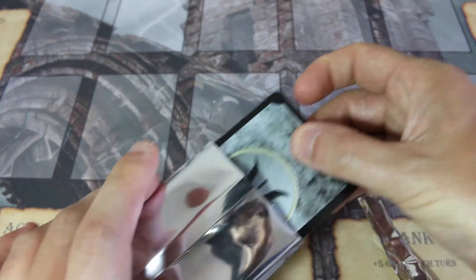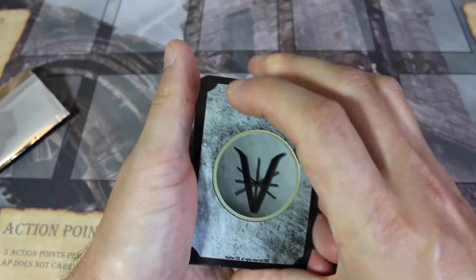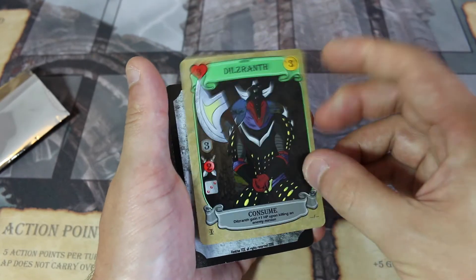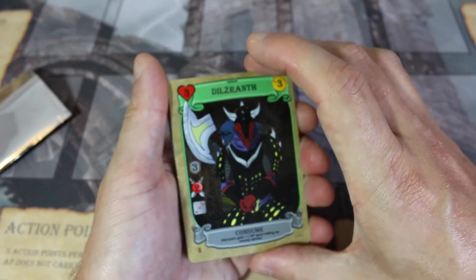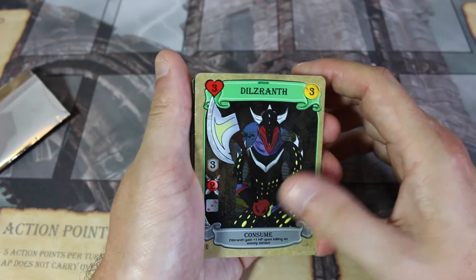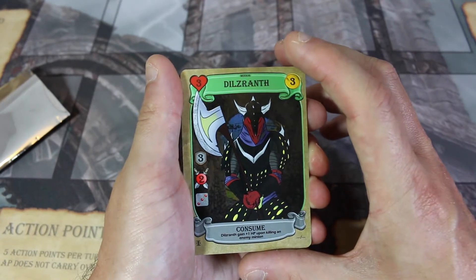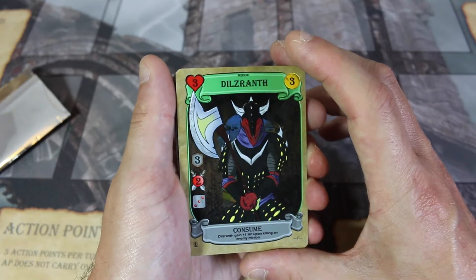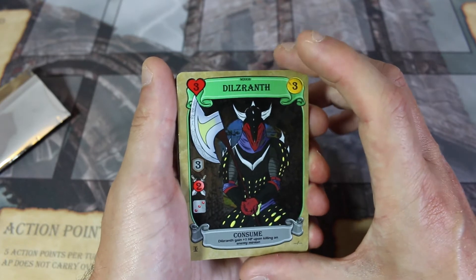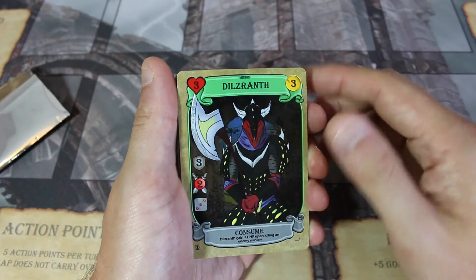I'm going to go backwards in this one, just because most of these cards will be new to you guys, and I want to see the artwork for the first time as well. The first card is this bad boy — this is Dilsranth. Dilsranth is a dragon kin, like an infernal demon-y creature. His ability is Consume: gain 1 HP upon killing an enemy minion. 3 gold, 3 HP, 3 shield, 2 attack, and 3 on the die.